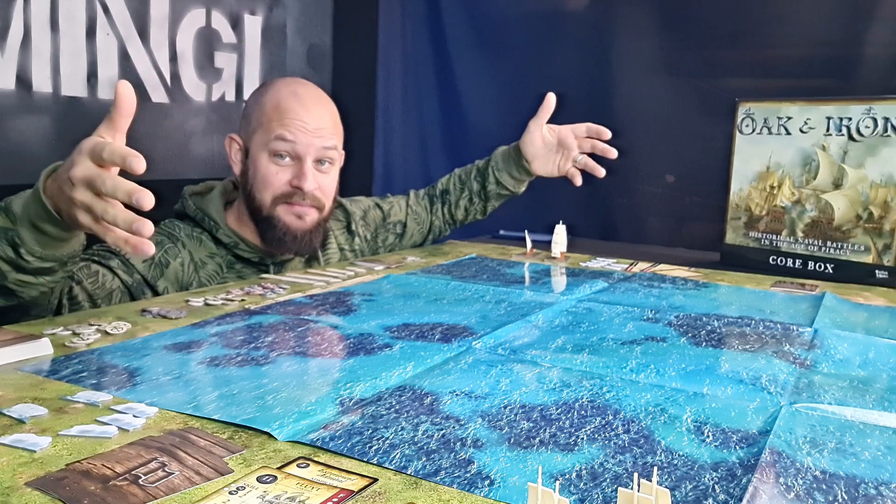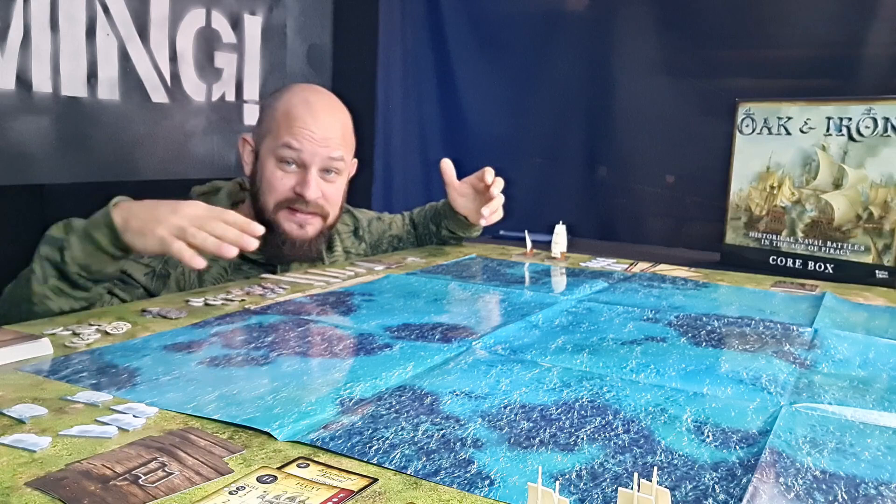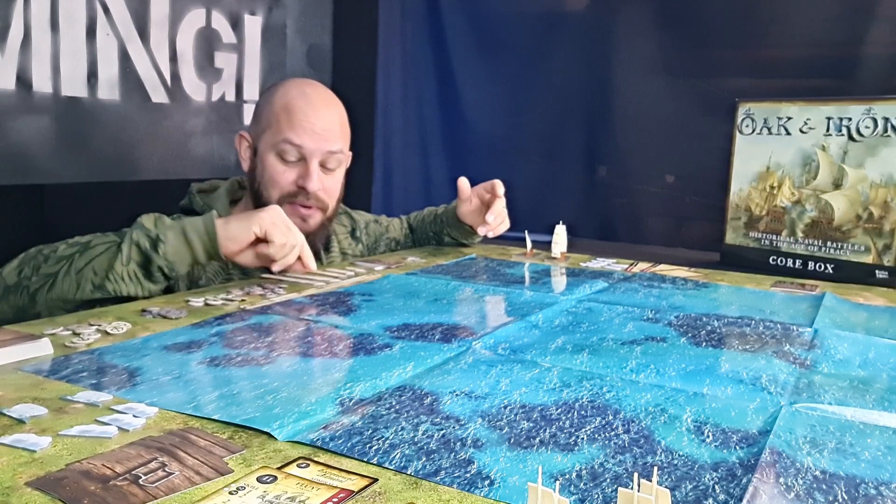This is the setup of the game — it has a great table presence. Out here we have all the tokens that I'm going to show you later. Here we have the measuring stick to see the distance from the boats, and here we have the movement sticks — there are five of those in different sizes.